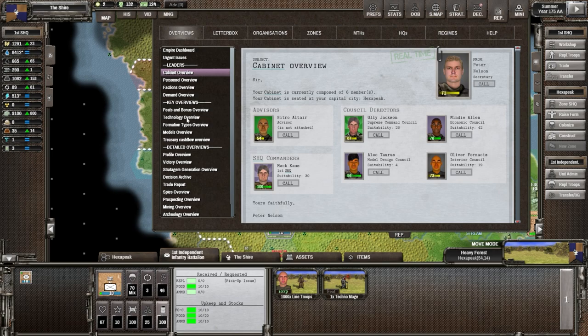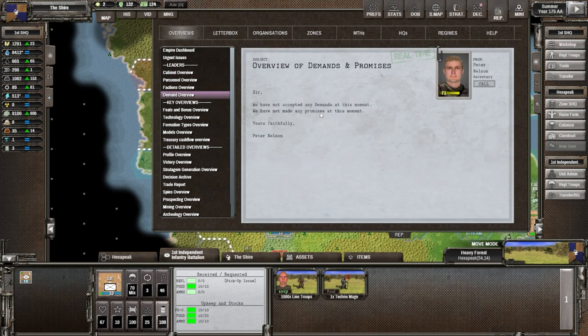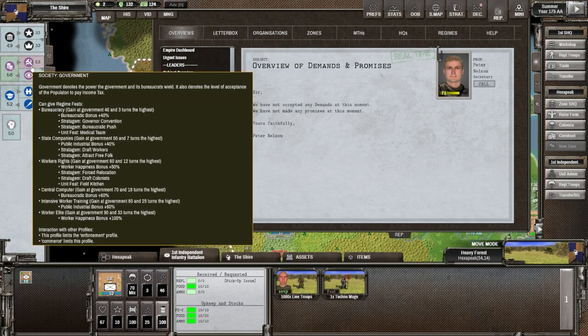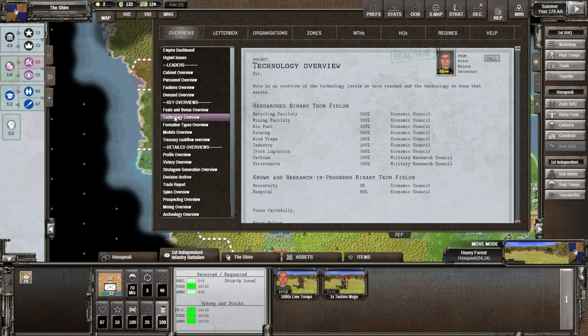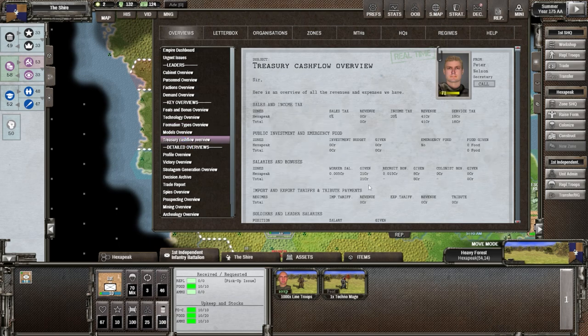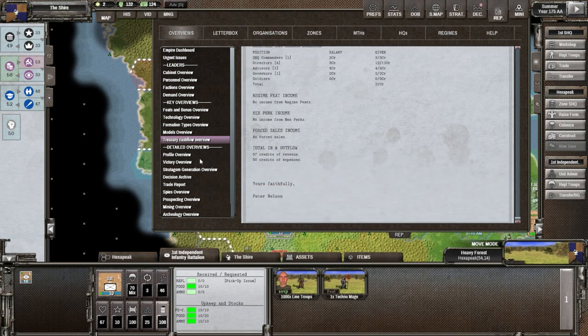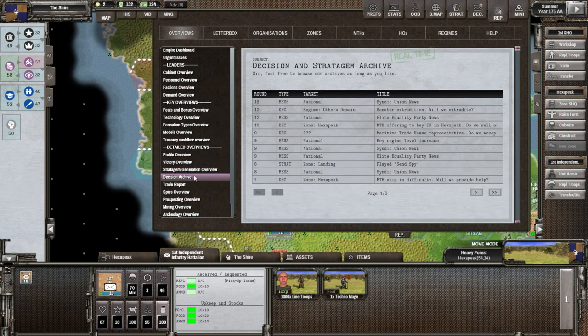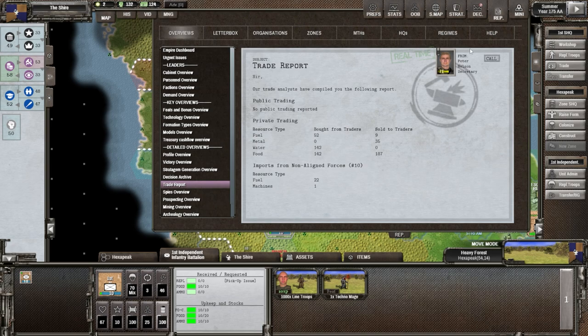Back to reports — no demands, everything is done, we're doing excellent. Commerce has gone up above government. Under technology, we have 68% in the hospital and zero on the university — they are discovered but not researched, which is fine. We know we're working on a hospital. As for formations, we know which models we have and we'll get another one soon enough. Treasury — we're making around 57 to 50 credits. I'm okay with that. On the profile victor overview, we're not at 15 but doing okay. Stratagem decisions look good.